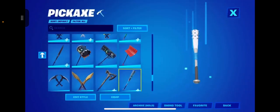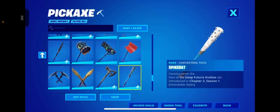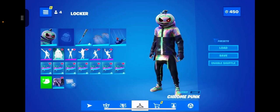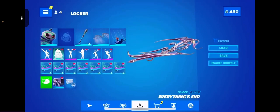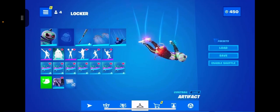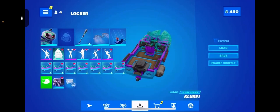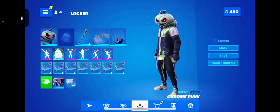The combo I'm using is with this Picastro — the Spike Bat — because he's like punk. The punk skin has the bat, you know. So Chrome Punk — this goes really well with him. And it's the Chrome Glider, looks really good. Artifact Contrail — you could obviously use a better contrail, but I just like this one. And the Slurp Wrap is what I'm using also just because I like this wrap. So: Glider, Pickaxe, and Chrome Punk.